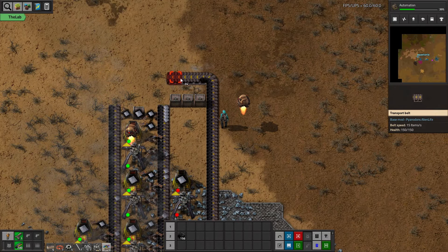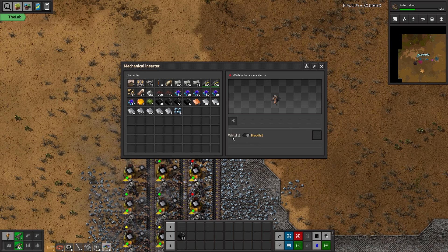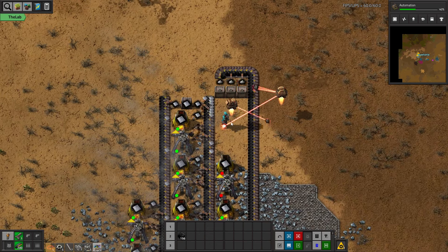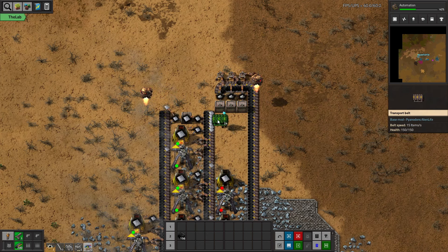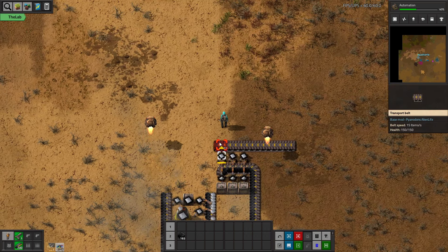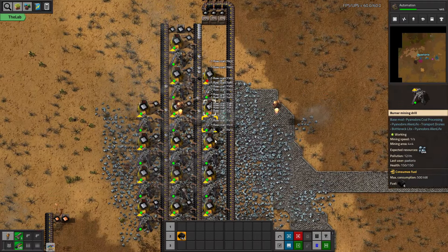The idea here is to just store the ash into boxes. Ash stacks to a thousand, so that's one good thing. But if we just ditch it into some boxes here, it will definitely go quite a long way towards helping us postpone the ash apocalypse. Let's continue keeping this hand-fed as well.